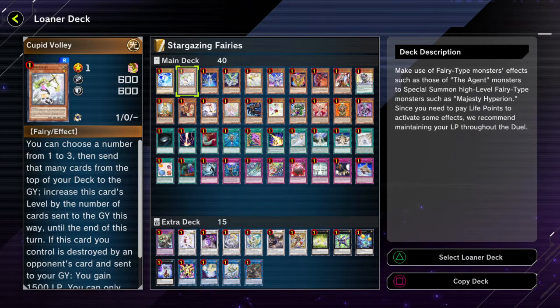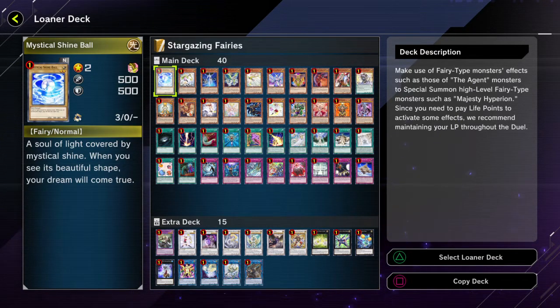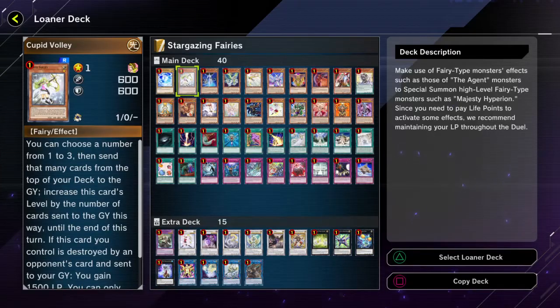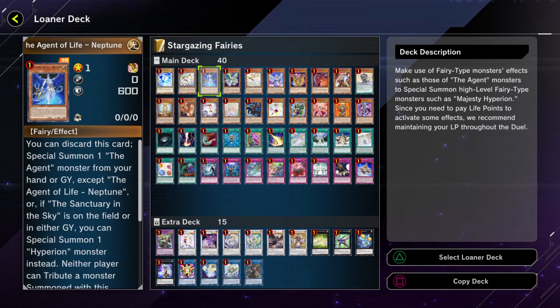If the Shine Ball is in the graveyard, she can only special summon from the hand or deck. There's also Cupid Volley, which is basically the fairy form of that other card that sends one to three cards from the top of your deck to the graveyard. There's also Neptune — and I kind of went through a lot of these already, I think. So that's actually pretty nice — I remember going through a lot of these when I was looking at that one selection pack.